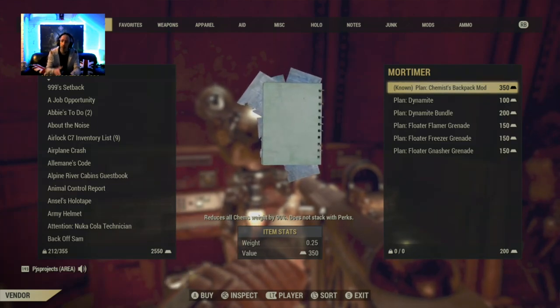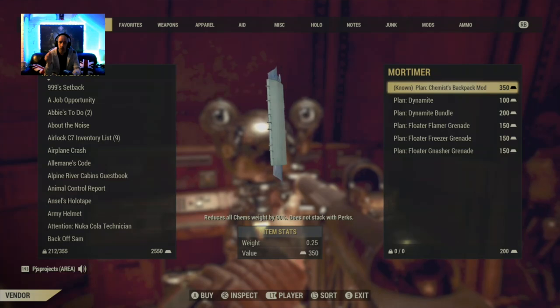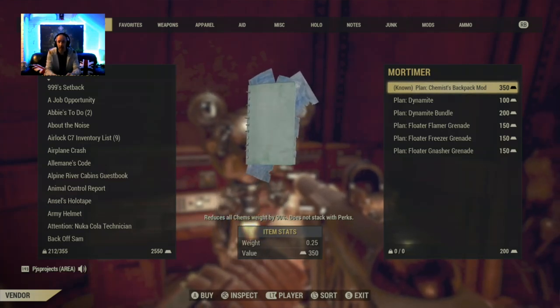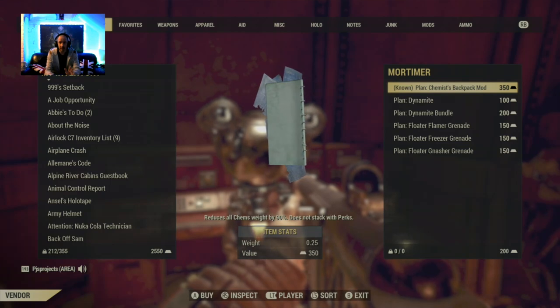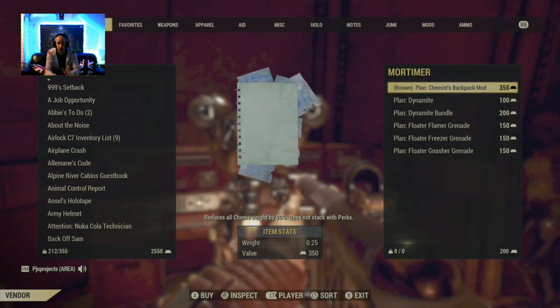Anyway, you'll notice I have purchased the Chemist backpack mod, which is 350 gold bullion — so it's pretty expensive. I'm not ally with them yet, I'm on the next step down, so I haven't got everything unlocked. The backpack mod gives 90% weight reduction for your chems, and it says it does not stack with perks.